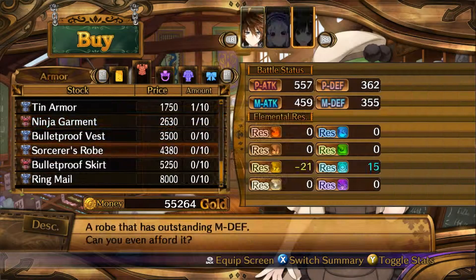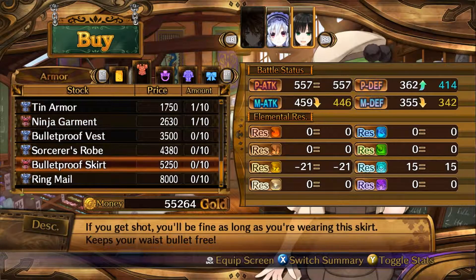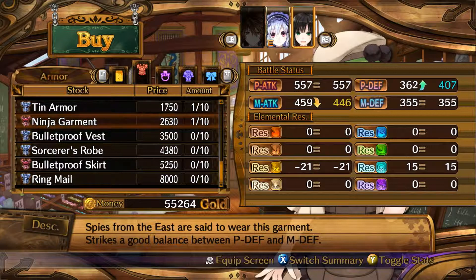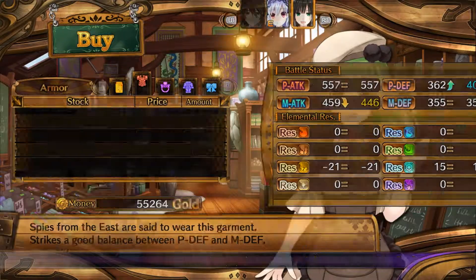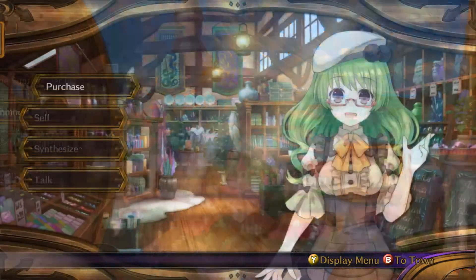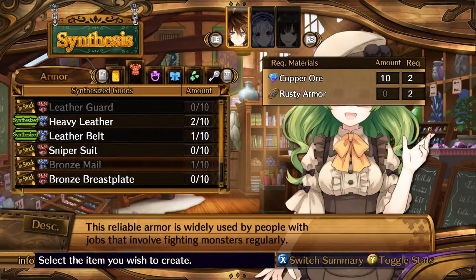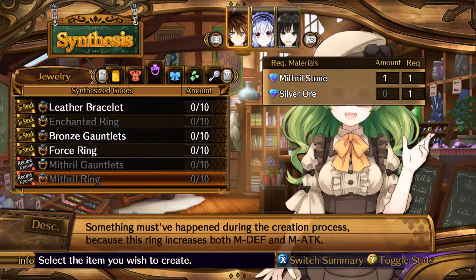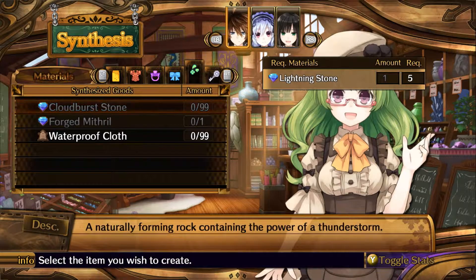I guess we'll give her the ninja gauntlet. Wait — this one gives you less magic attack and less magic defence as well. I'm not even sure that's really worth it. The ninja gauntlet does everything for you. Should we get a ninja... ah, let's just leave. I should be fine. Oh, we can synthesise — I forgot we could do that. Anything awesome we can synthesise here? None of those look particularly good.